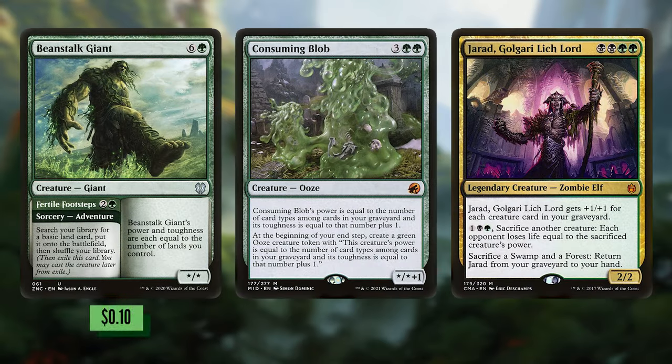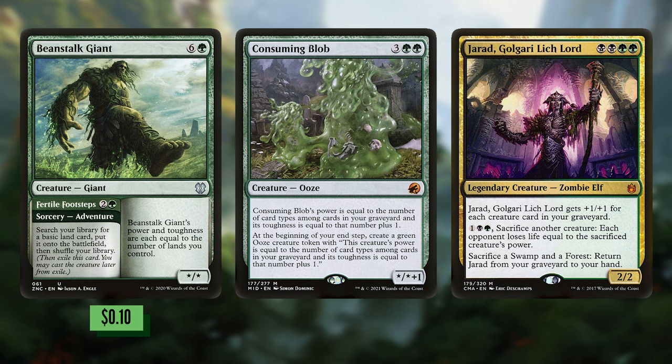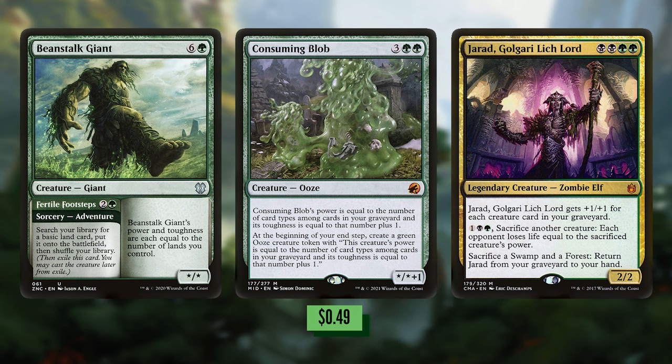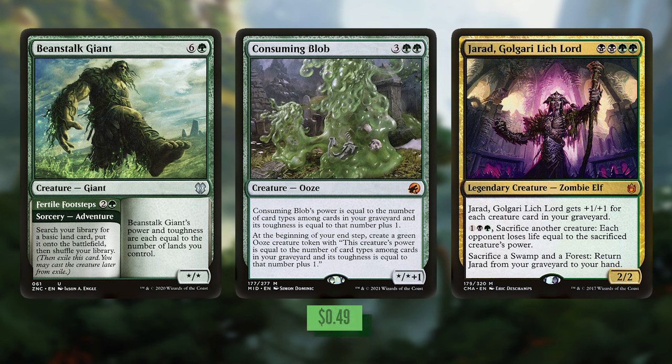Let's get a little tricky with the next three cards: Gerard, Consuming Blob, and Beanstalk Giant. Beanstalk Giant gives you some ramp early on, but when you cast it for its creature side its power and toughness equals the number of lands you control. If you just dumped a bunch of lands onto the battlefield and then play this next turn, you're going to draw even more cards and play even more lands — this is gross. Consuming Blob's power and toughness equals the number of card types among cards in your graveyard, plus one for toughness, and at the beginning of your end step it creates a green ooze token with that same power and toughness. This ensures you almost always have something to sacrifice to the Gitrog monster.